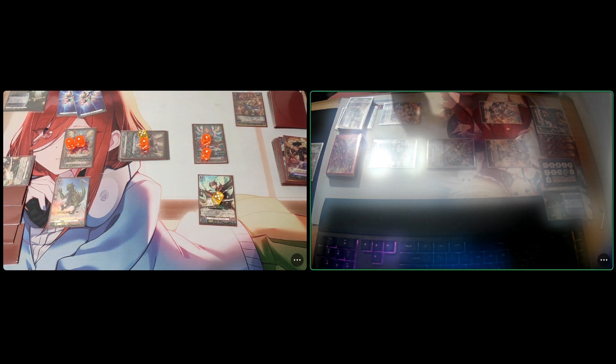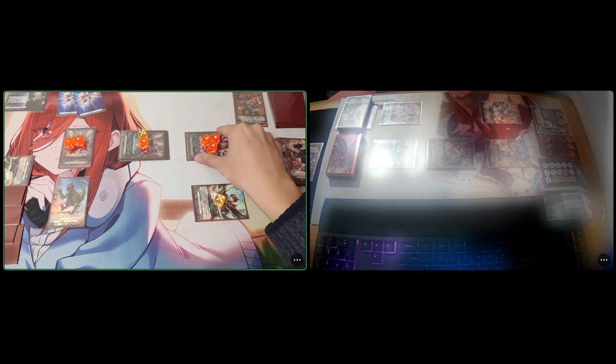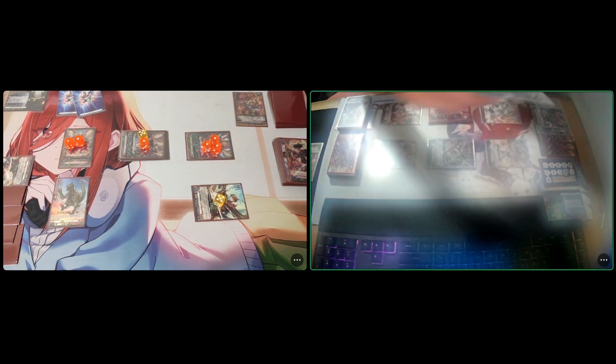I'm going to perfect guard this turn. Twin drive — first check Draw Trigger, I draw a card. Second check Burning Horn. That's going to hurt. Boosted by Holk, Burning Horn attacks the vanguard for 53k. You know what — no guard, I can't even guard that deck. One damage — six damage total. My win! GG, good game!